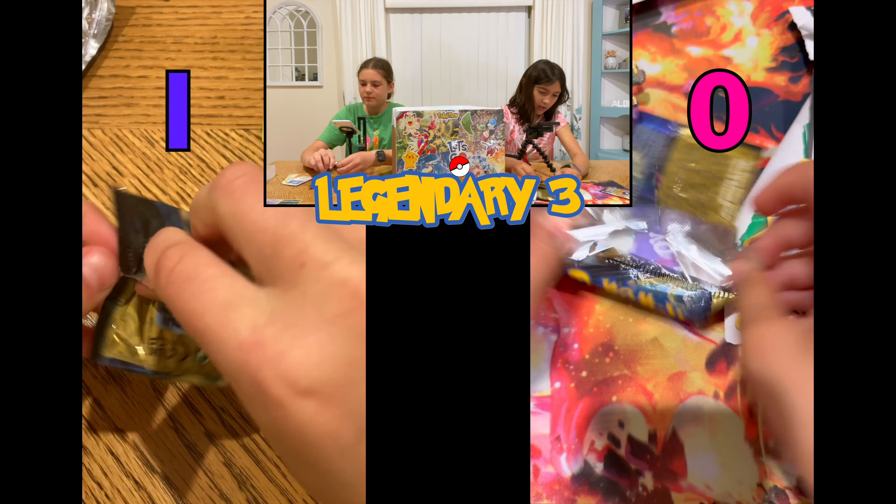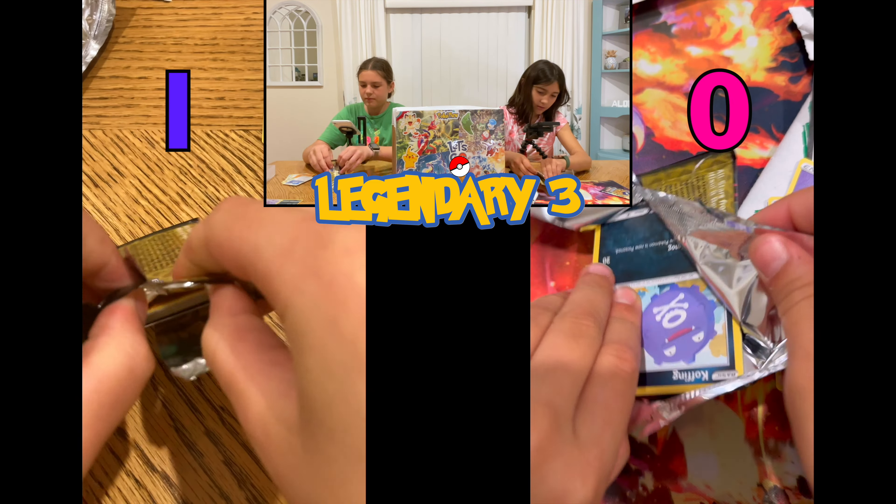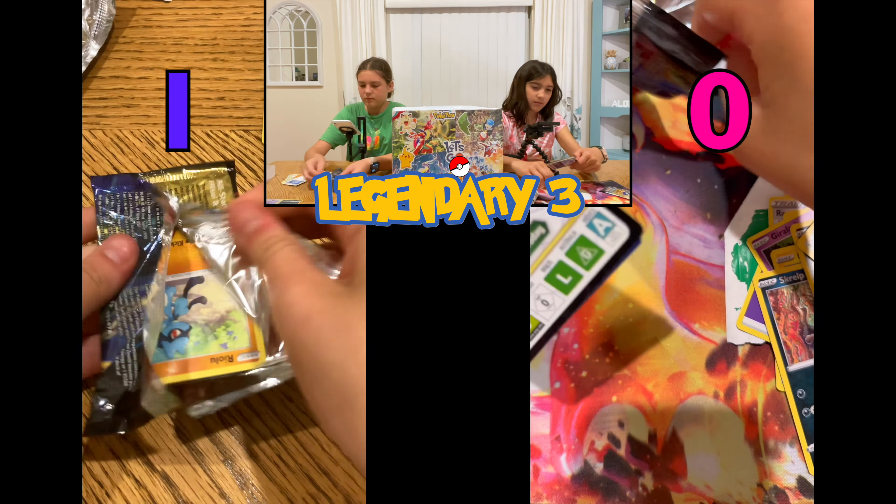Hey guys, we're the Legendary Three and today we're doing a Crown Zenith three-pack blister challenge. We're gonna open up three packs because it's a three-pack blister. Whoever gets the most points will get to choose from the mystery box. We open them up, and whoever gets the best card gets a point. We keep doing that until whoever has the most points at the end wins. I got the Inteleon and I got the Rillaboom — let's get started.